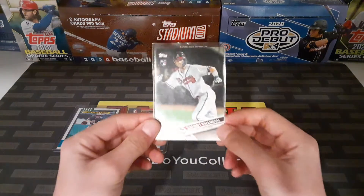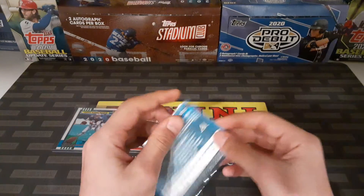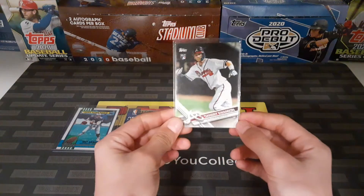Number 3 is this Dansby Swanson Rookie card that you can win. I have like 5 of these in my shoebox, so I'll just give one of them away to the lucky winner.